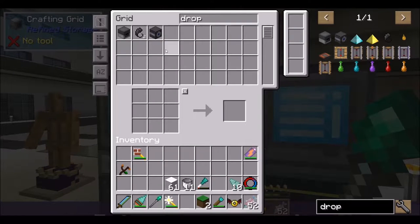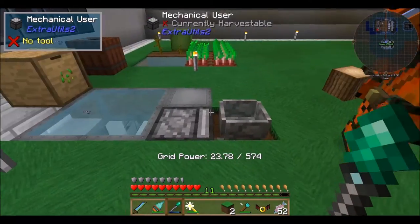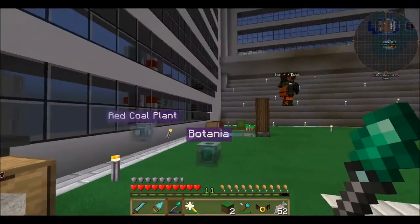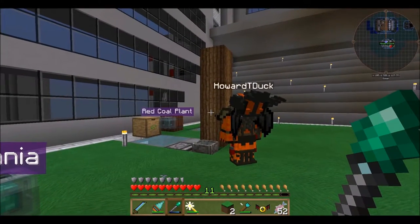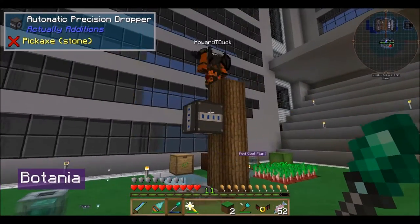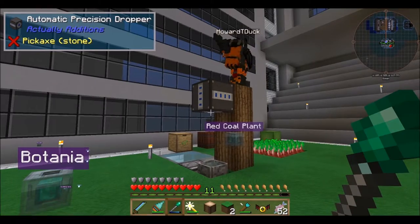I might need two actually. If I use refined storage and you request an item, it'll do it in order - so if I give it the recipe like items one, two, three, and then four being the seeds, seeds will come last. Does that sound right to your knowledge?